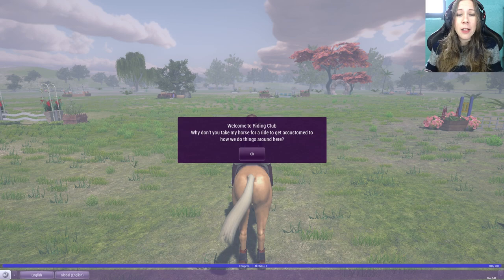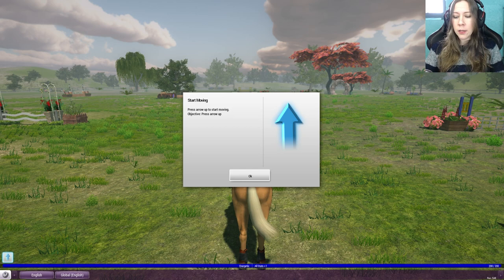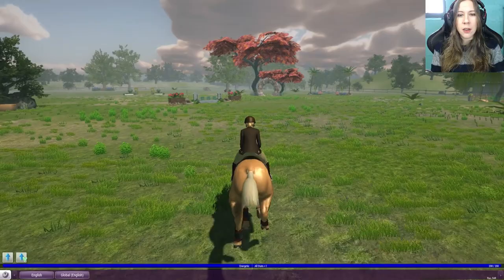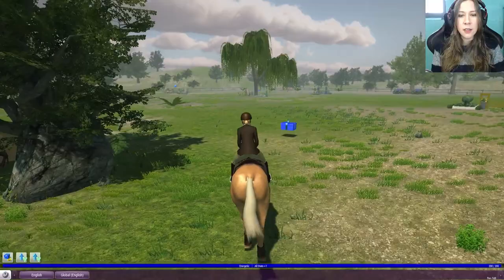Welcome to Riding Club. Why don't you take my horse for a ride to get accustomed to how we do things around here. Press arrow up to start moving. Oh, I guess I don't need my mouse. Use left and right arrows to steer your horse. Objective: run 50 meters. Oh, I figured out how to jump! Ooh, presents. Touch packages on the ground to collect their content.